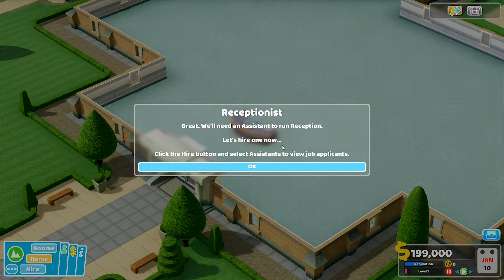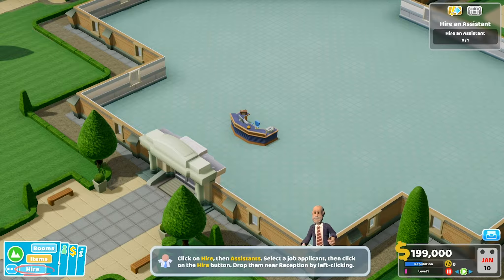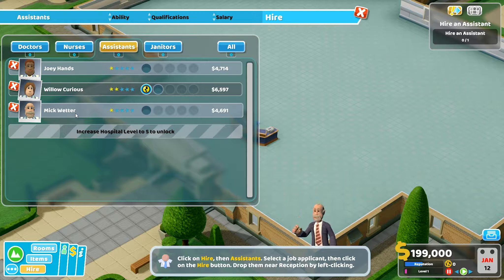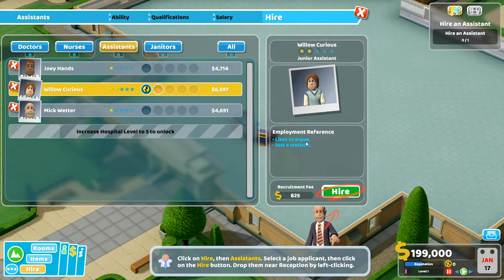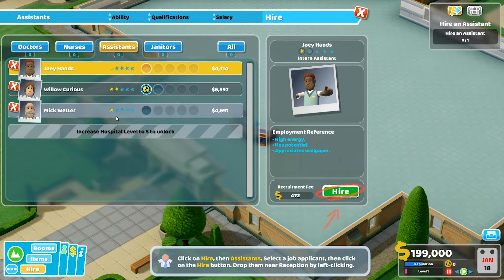We now need an assistant — click hire, click assistants. We've got Joey Hans, Willow Curious, or Mick Wetter. Checking traits: stamina training — energy drains at a reduced rate, works longer before needing a break. Joey Hans has high energy and has potential — I'm going for Joey Hans and chucking him down there.